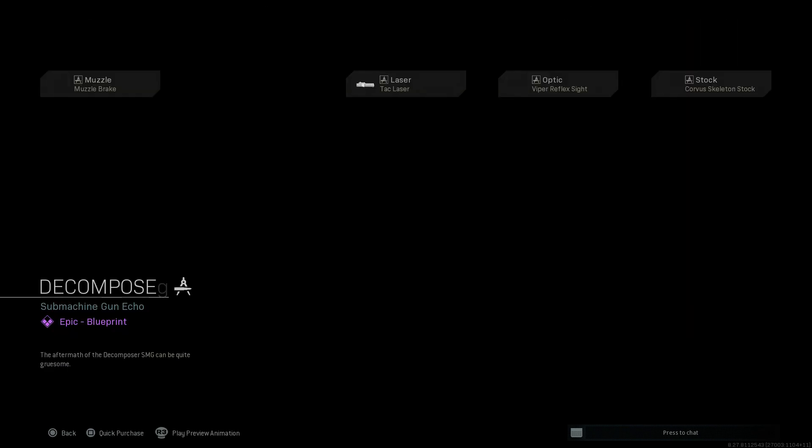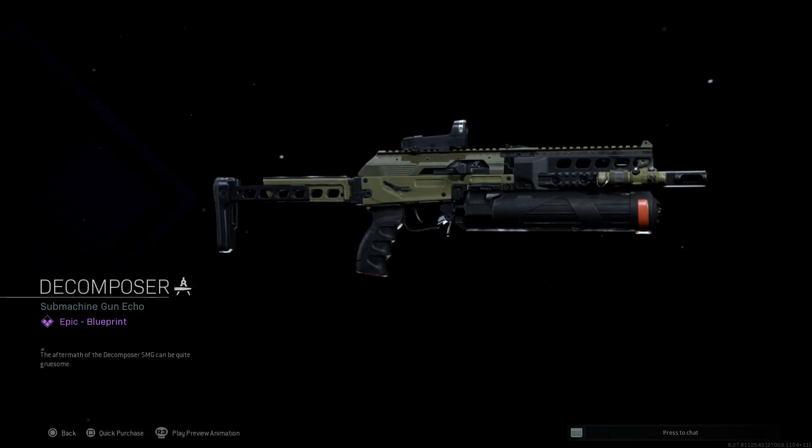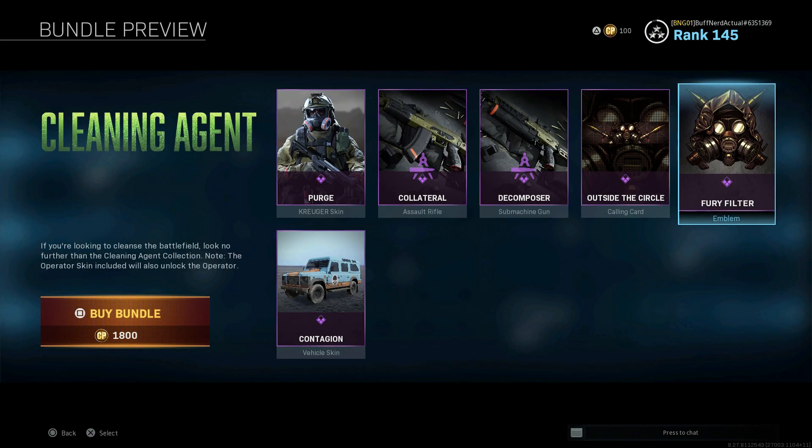So let's go ahead now, we'll back out and take a look at the Collateral Blueprint for the AK-47, turning it into the 74U. But mainly, let's take a look at the Operator himself first here for Kruger.